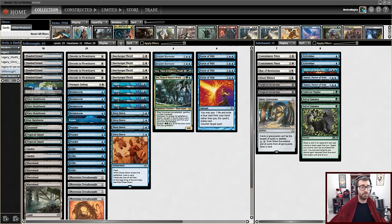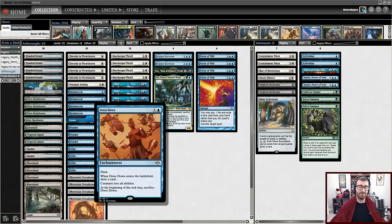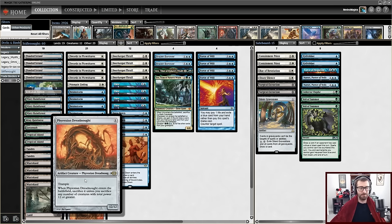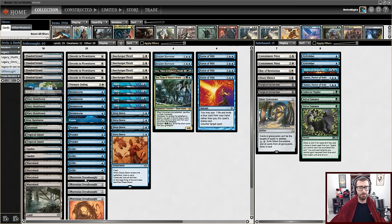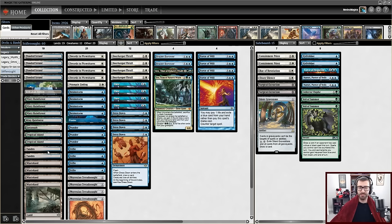The final deck I'll be playing is Stiflenaut. Doorkeeper Thrall is going to be an absolute kick in the teeth for a Turbo Muxus deck, shutting off things like Namesticker Goblin as well as the endgame payoff of Muxus. This can be done at instant speed because of Flash — your opponent doesn't know if you're holding Swords to Plowshares, Doorkeeper Thrall, or Dressdown. It's not like they'll be great at blocking 12/12 Tramplers we sneak into play. One of the best ways to beat Ancient Tomb decks is to stop the first thing they do and go after mana production with Wasteland.